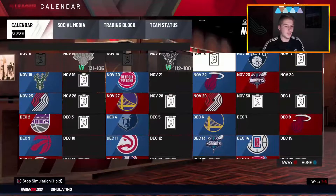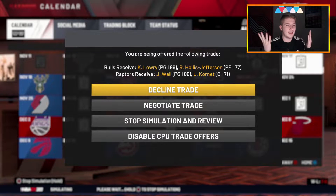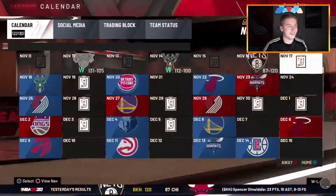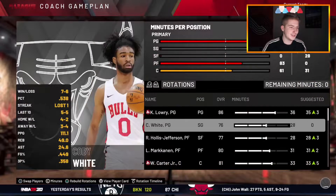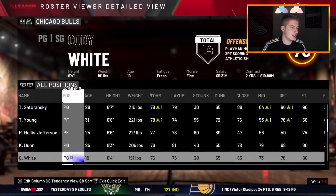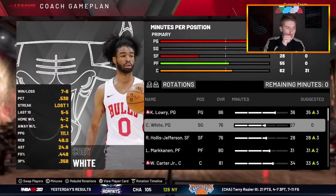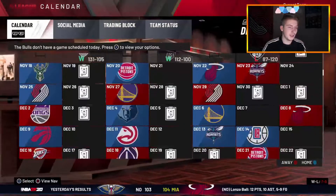Lauri Markkanen has come off the bench for Thaddeus Young. He's down to an 80 overall in 2K which is kind of insane. Now we get Kyle Lowry and Rondae Hollis-Jefferson. John Wall, your time here in Chicago is over — welcome to the team Kyle Lowry! This is such a weird video so far. Rondae Hollis-Jefferson is listed as a power forward but I'll move him to small forward.